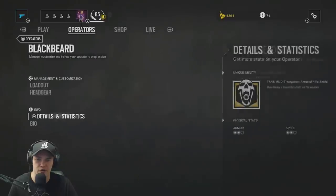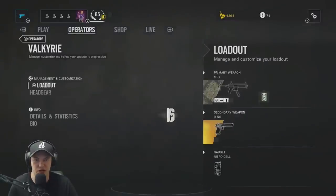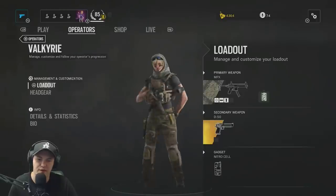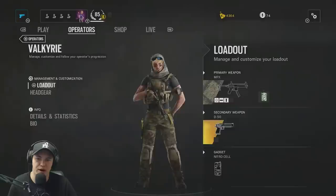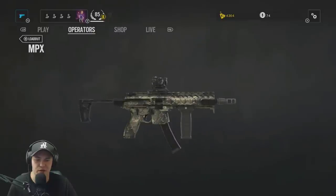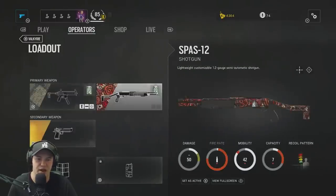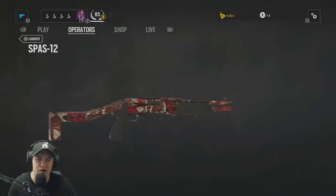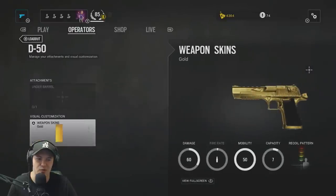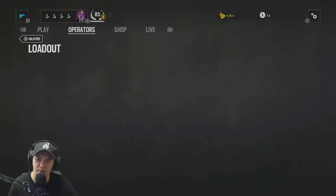Now we're going to take a look at the newest operator, Valkyrie. Her primary weapons are the MPX submachine gun, which is close to mid-range — good gun, not the most powerful, damage is only 32, so you need to hit some headshots. She also has a Spas-12 shotgun, straight from Call of Duty Modern Warfare 2. And of course the D50 Deagle is available as well. Most of the camos are the same for these guns.